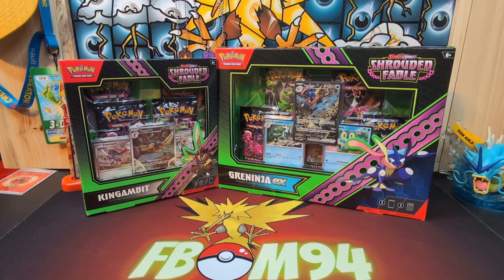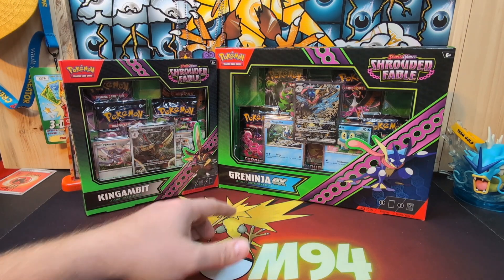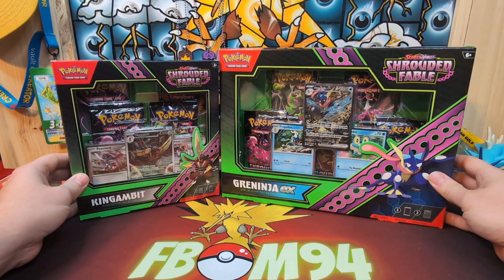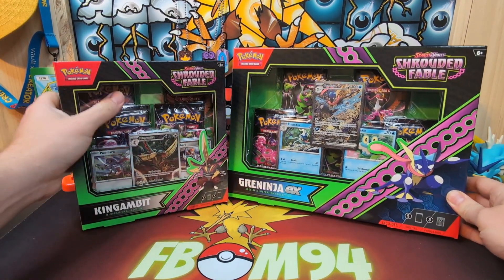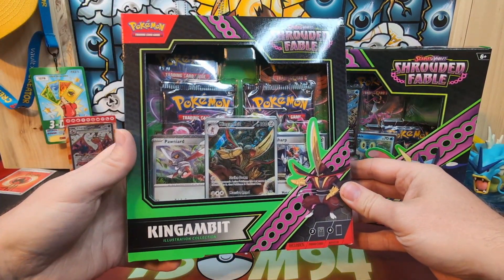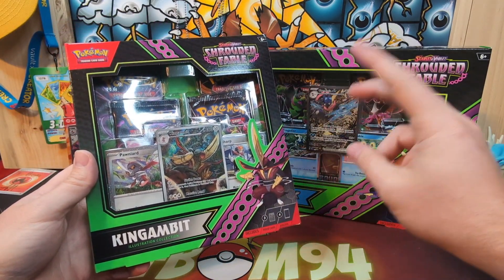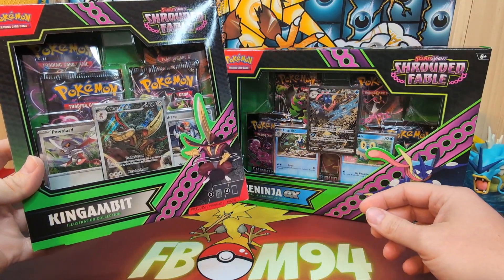Hello ladies and gentlemen, welcome back to the channel. Today we are opening up this King Gambit Special Illustration Collection and the Greninja EX Special Illustration Collection. There's also a Kingdra EX Special Illustration Collection as well, but I'll open that at a later time. I like how each one of them — even the Kingdra — they picked a Pokémon that had two stages of evolution.